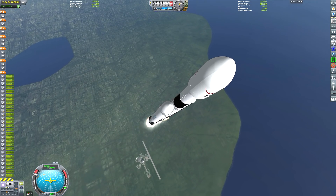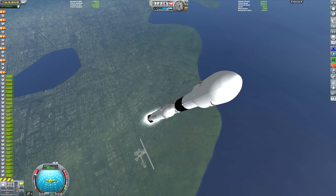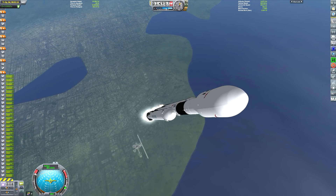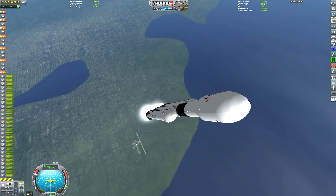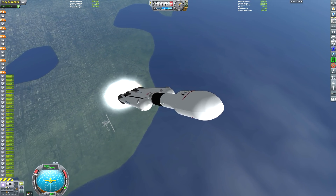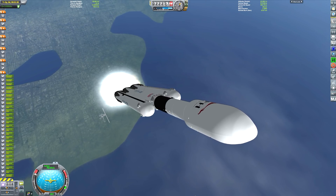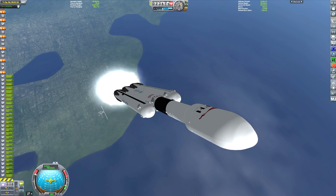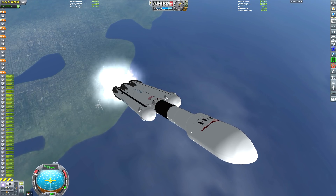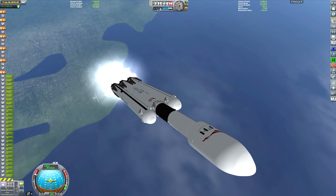This is a full-scale simulation using the game Kerbal Space Program with all of the realism overhaul mods to ensure we can keep this simulation as accurate as possible. We have a real-scale Earth, real-scale Moon. Just like in real life, there are several challenges we need to overcome to land boosters at such high velocity on the two drone ships — one of those is "Just Read the Instructions" and the other "I Still Love You."